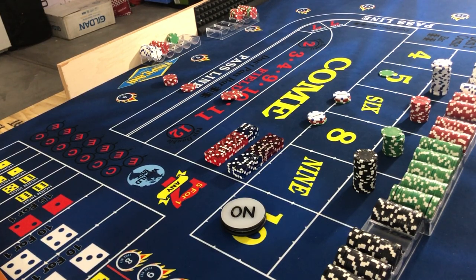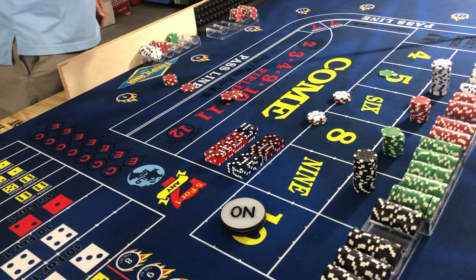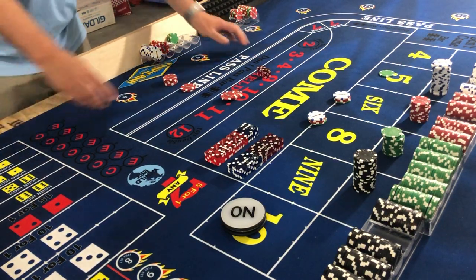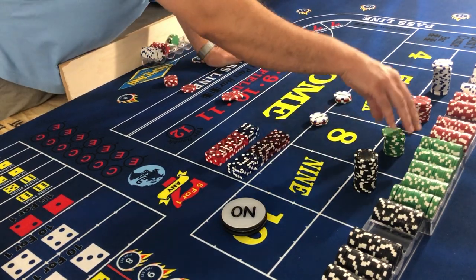This is a pretty good hand actually. Five-three-eight — our first repeater in a while other than the two point hits. Five-three-eight: we have $36 on the eight, that's going to pay $42.